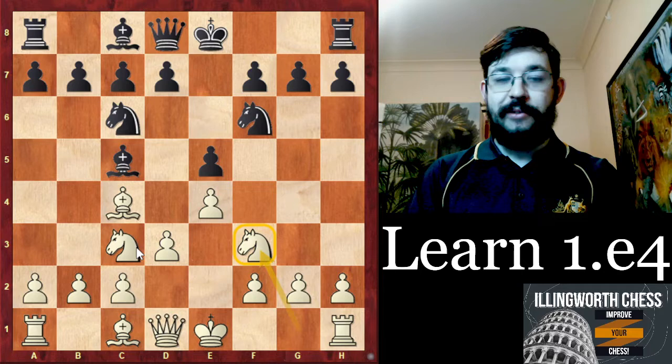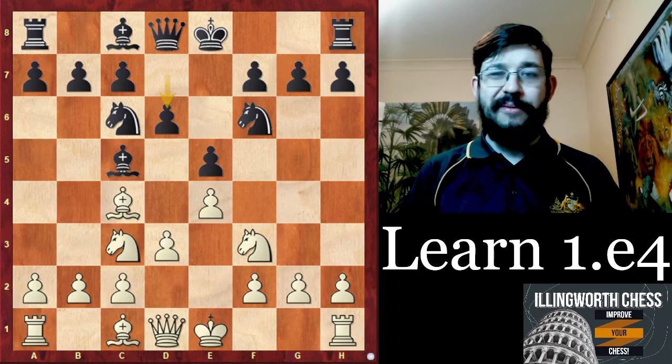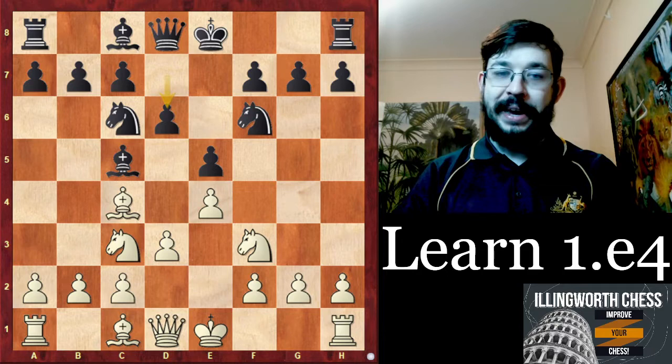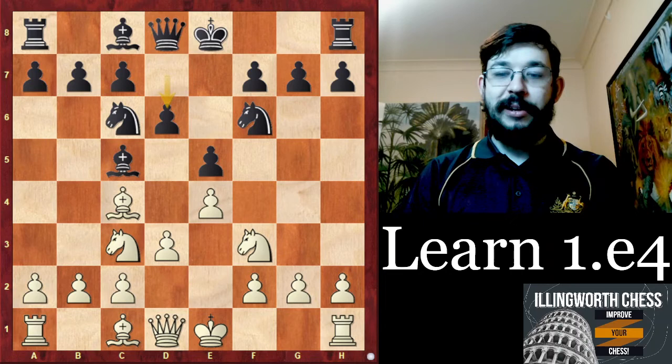You could actually reach this position whether you played Nf3 on move four or Nc3 on move four — that's one fun part of these lines. After d6, you might recognize this very symmetrical position, common in scholastic chess. But we have a really nice idea to unbalance the game and fight for an advantage. Can you see what that move is with white to play? Maybe you can share it in the comments below.